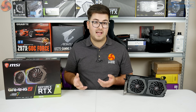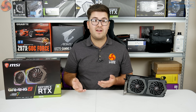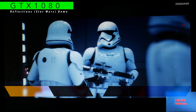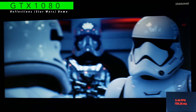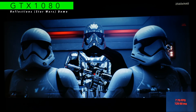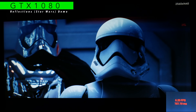The next best thing is the Star Wars reflections demo which Nvidia provided to press ahead of the 2080 and 2080 Ti launch. First up is the GTX 1080: frame rate is very low, hovering between 8 and 10fps, and dipping to 5fps in the elevator. The visual fidelity looks fantastic but the frame rate is really suffering, so clearly the GTX 1080 is not up to this ray tracing demo.